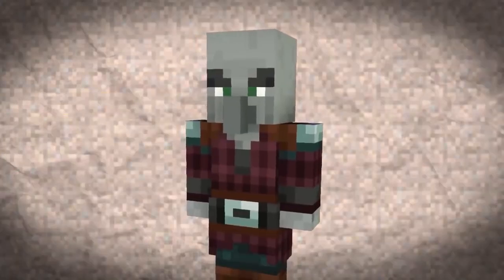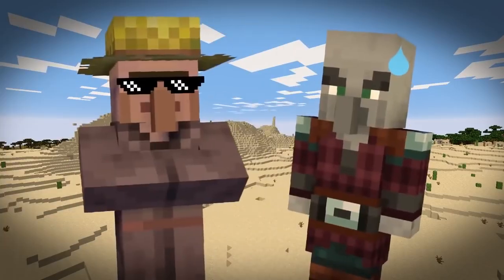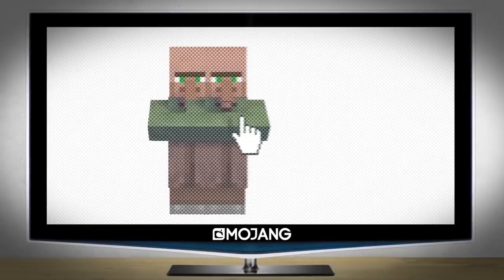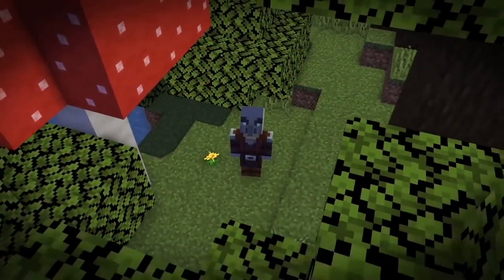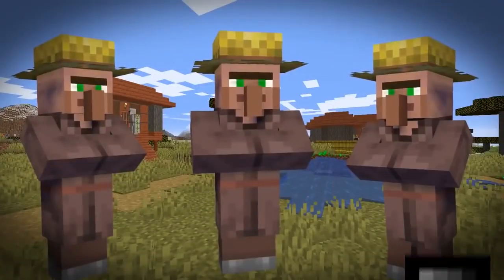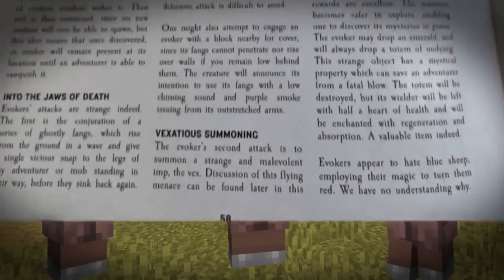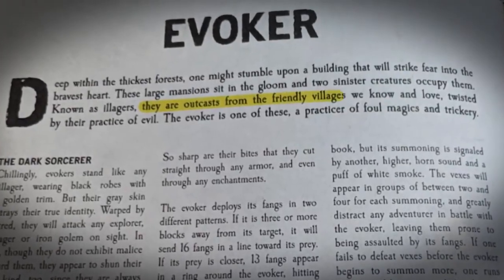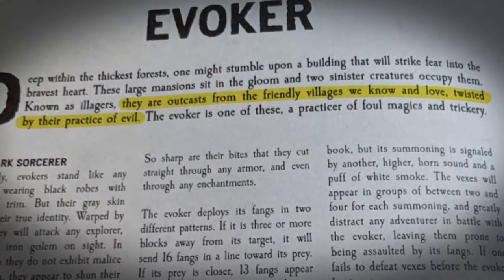It's important to note that the Illager appearance isn't arbitrary. Sure, they look exactly like villagers in need of a suntan, but that is a very intentional decision. It isn't like Mojang just ran out of ideas for how creatures in this universe could look. The one bit of lore that we know about these guys is that they're exiles. They were booted out of the villages. According to the Minecraft mob bestiary, quote, the evokers are outcasts from the friendly villages that we know and love, twisted by their practice of evil, end quote.